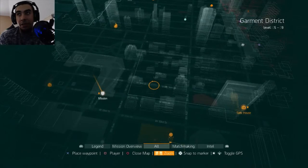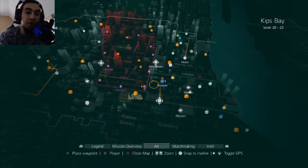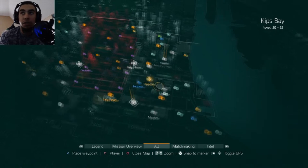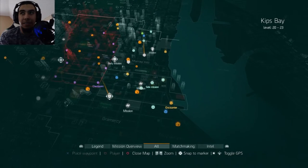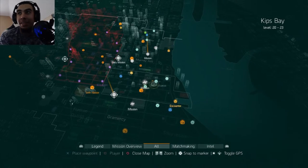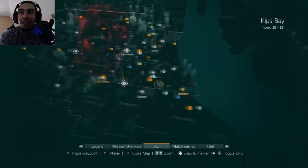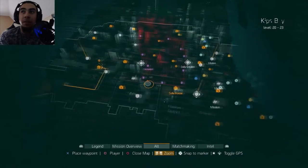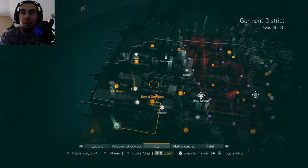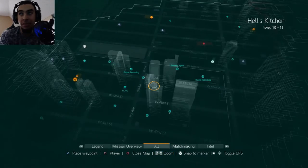It doesn't actually affect your gameplay, but what it does is after you do all the side missions in each zone — the hexagon ones right here — if you do all of these in each zone, you will get notifications on the top of your screen that you unlocked all the incident reports, phone discoveries, and stuff like that.